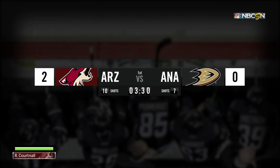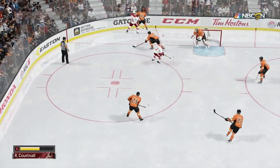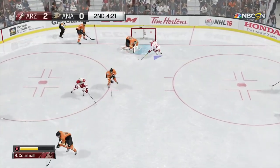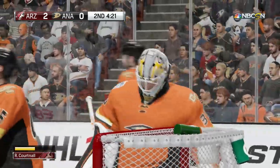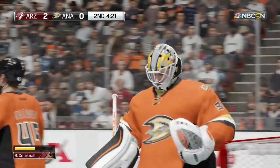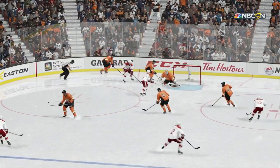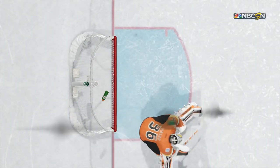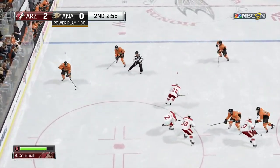They stretch that to 2-0 before the first period is out. Into the second here now, we pick up the action and a glorious chance right in front — Cortnall gets the puck all alone, but Gibson makes the save. Bid to make it 3-0, not going to go for Cortnall. You see the replay again — standing right there, gathers the puck and gets the wrist shot on, but that is a glove save by Gibson to deny him.